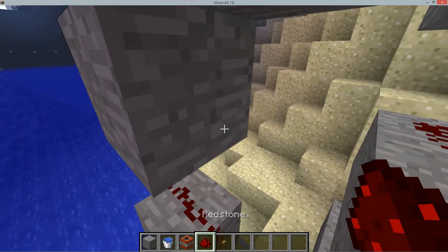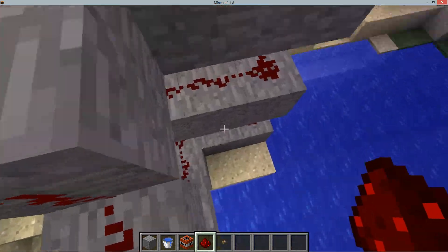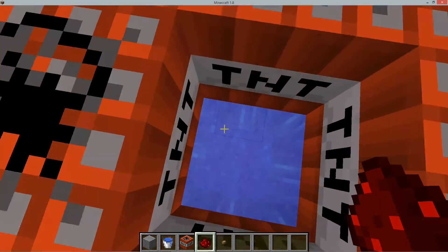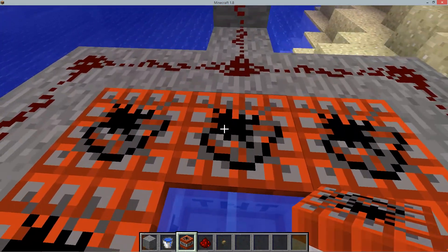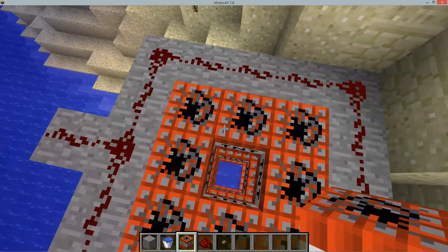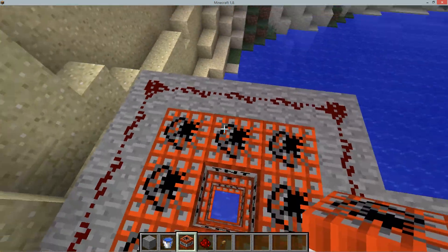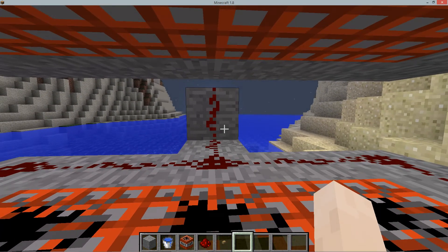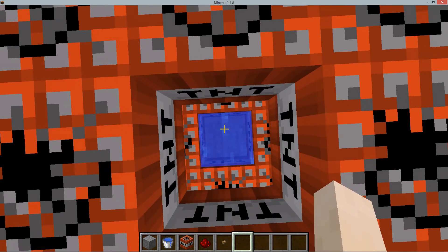Then put redstone over here, link it all up, put the button over here — redstone, redstone. Go in the middle, put TNT all around and over here. This doesn't work exactly on Xbox because there's a limited amount of TNT you can place. This also doesn't quite work in survival because in survival you have to fly a little bit to reach the button, but in creative it works perfectly.